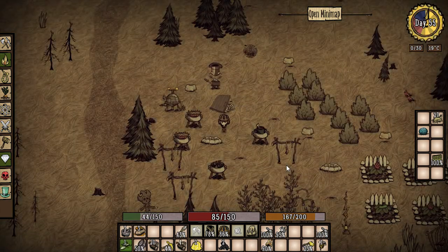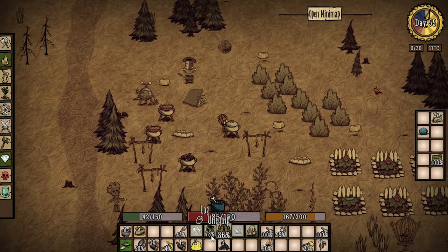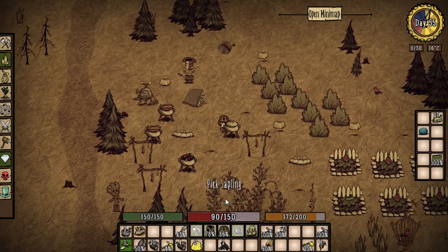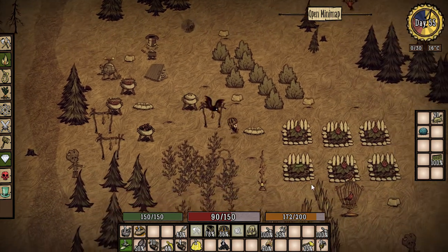All right guys, we are back — Day 55. We're a little hungry. I don't really want to use the dragon pie but I think that's more than a kebab, so I'm gonna grab this last meaty stew and down it — should max out our hunger. What is that? What in the world is this? Is that a pickle?